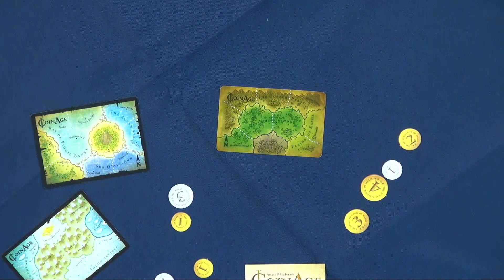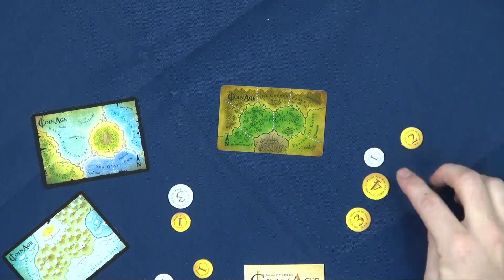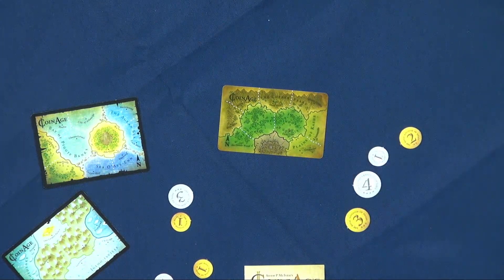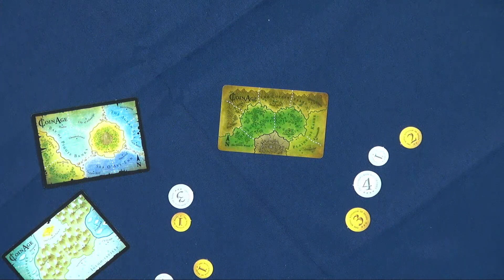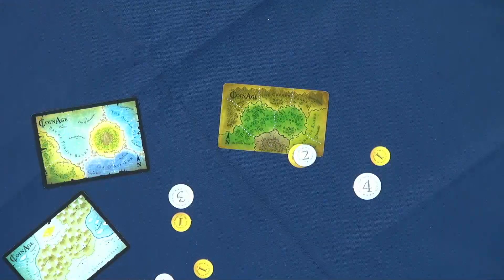The game is kind of like an area control game, but to figure out what actions you're doing, you're picking up coins and shaking them and slamming them down on the table. Based on the results — number of heads, so one head and three tails versus two and two — you take different actions. The actions put the coins on the table, and you can put smaller coins on top of larger coins to take over areas.